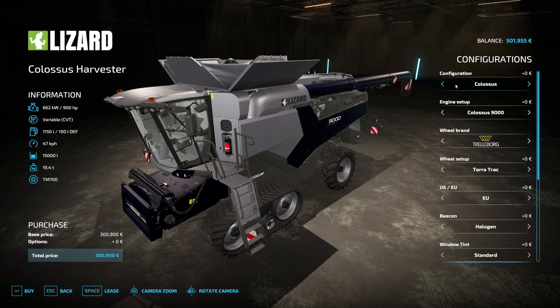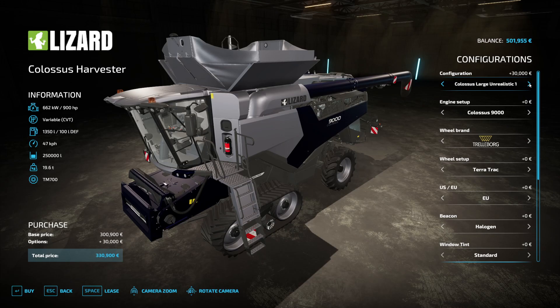In my German let's play I have two base-game harvesters that I rented, but I thought maybe my American viewers would enjoy if I use the Colossus — and I hope it's fast. With this configuration we already have 900 horsepower and 15,000 liters capacity, but I want something more unrealistic — large is good. 250,000 liters... getting better... 500,000 liters. And this would be one million liters — I think 500,000 is enough and we don't want to overdo it. The engine should be strong enough to be fast — 47 kilometers per hour, which is nice.